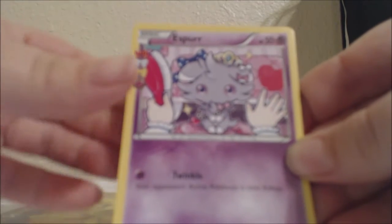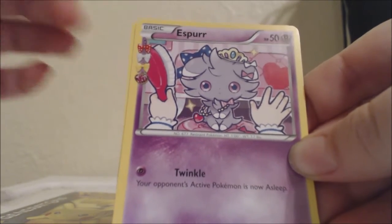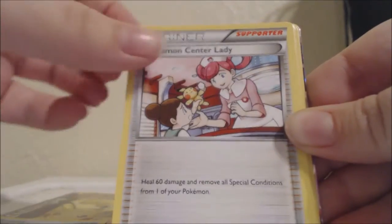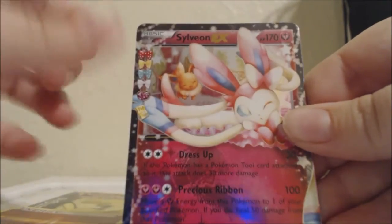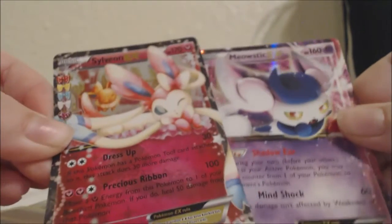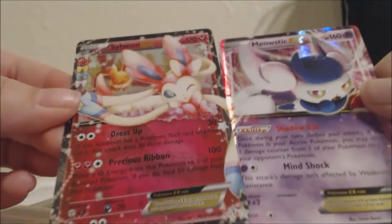Alright, we have an Esper — I dropped the cards so they may be out of order, sorry guys. We have an Esper, an Evisota, a Krabby, a Pokemon Trainer card, a Machop, an Energy, a Geodude, a Fighting Energy, a Sylveon EX, and a Meowstic EX. I kind of got a little peek at the Meowstic when I dropped the cards. Two EX cards in the first pack!